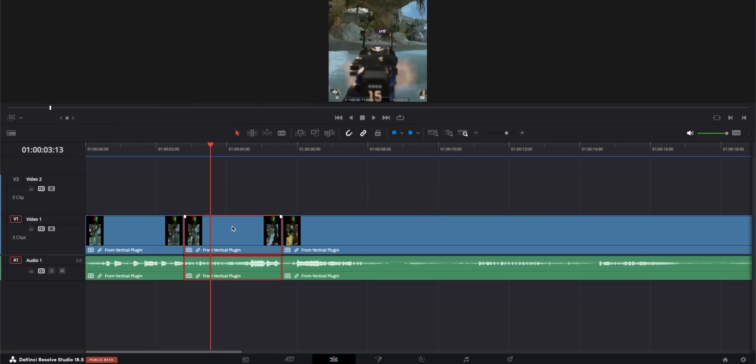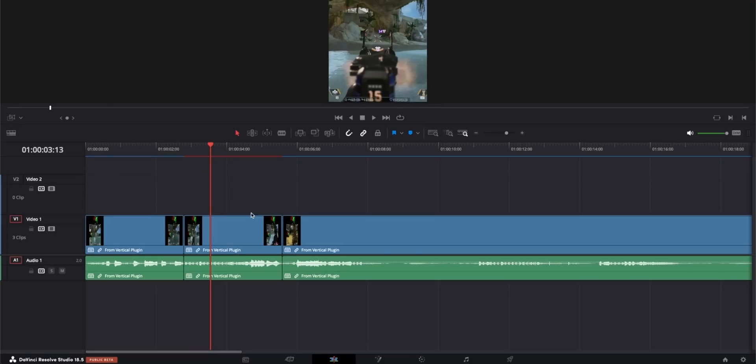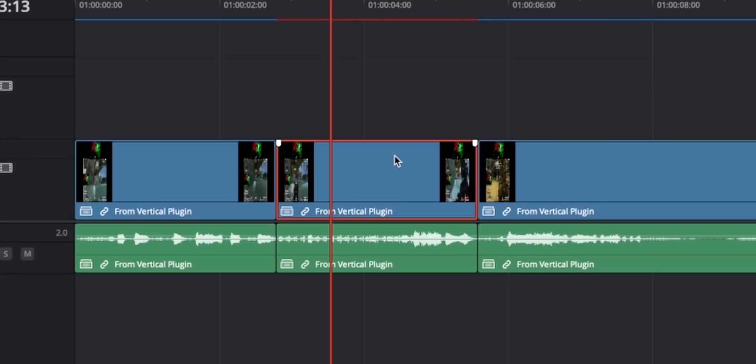My last hotkey is alt. I suggest you go watch a video on what holding alt can do. As a quick example, let's say you want to duplicate a clip. If you click it and then hold alt and drag up, it'll duplicate it. But what if you want to duplicate just the video? Hold alt, then click on the video, then hold alt and drag above it. There's a ton of hotkeys that can really help you when it comes to editing faster and more efficiently.